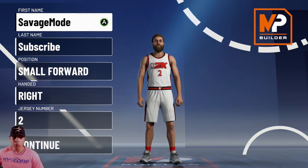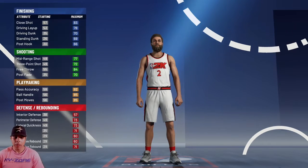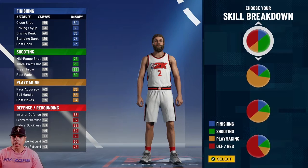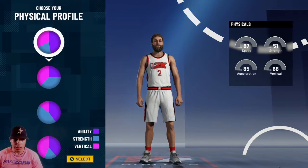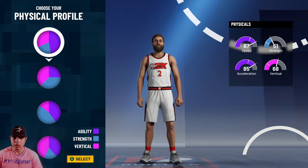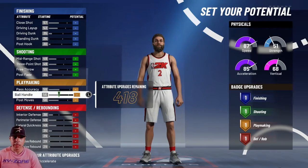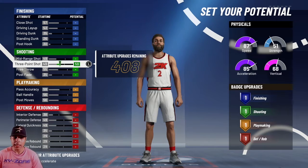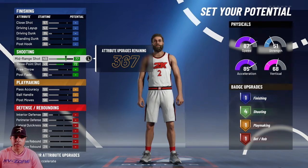So for this build, the plan is a small forward of course. It doesn't matter if you're left-handed or right-handed. The pie chart I'd like to pick is the playmaking pie chart — it's not the worst and not really bad. They said you need to have at least close to 70, around 73, and on this pie chart you'll get a 73. And if it's still the same as last 2K, you'll still get the plus 4 or 5 to the 3, so you'll get like a 77 to 76 three-point rating.